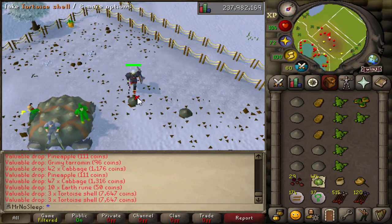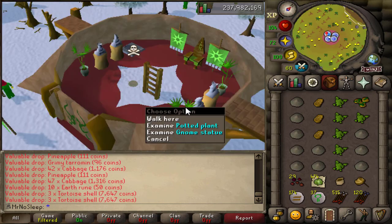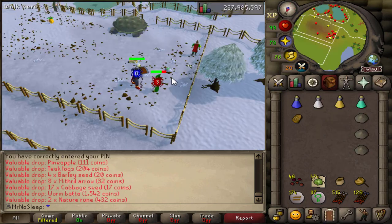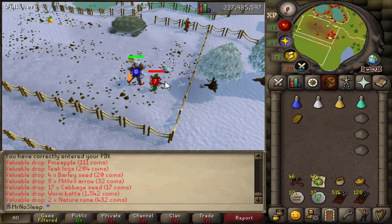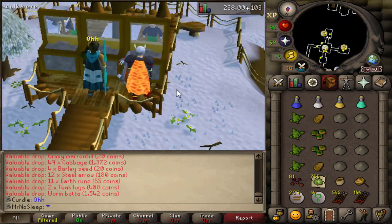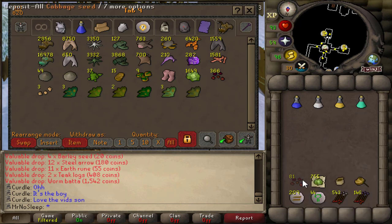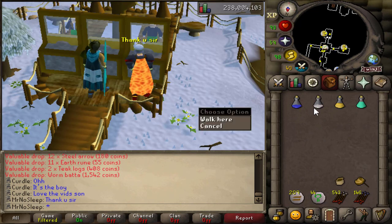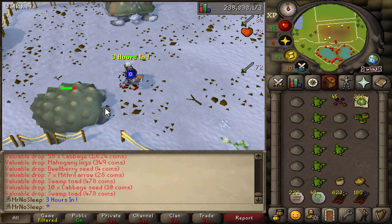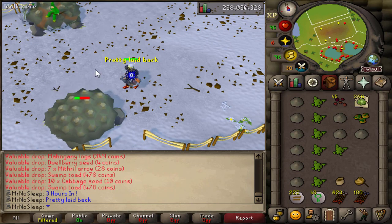No food was used except in the very first inventory when I thought I'd need 25 sharks — but you really don't need food here. The max hit from the normal tortoise is a 10, and the higher-level one is an 11, but they rarely ever hit you. Make sure to bring a herb sack because you will get herbs occasionally — 1 in 50 for guam and 1 in 550 for dwarf weed, with everything else in between those two numbers.